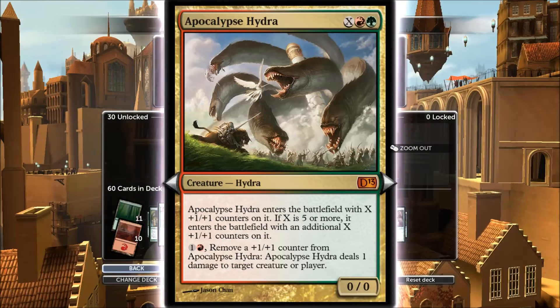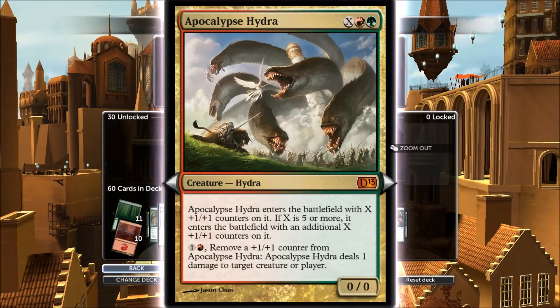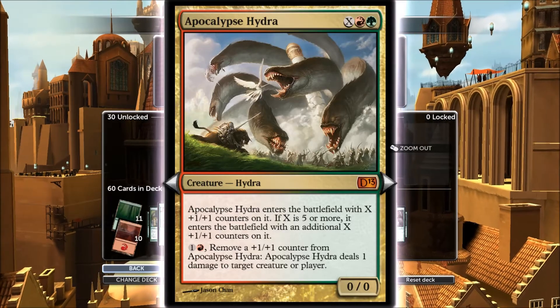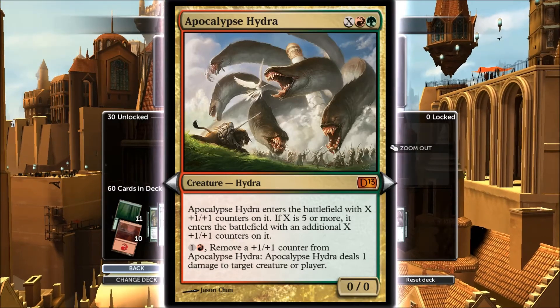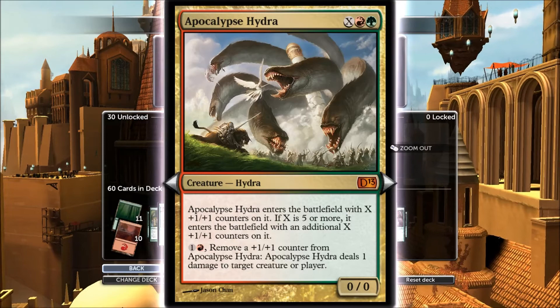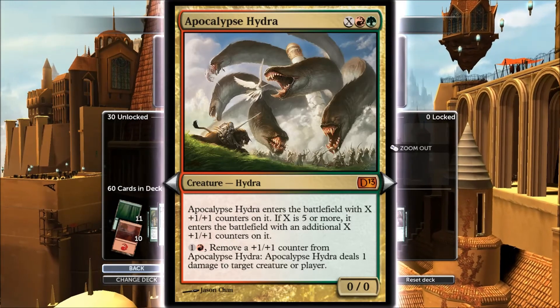Basically what you need to do is pay seven for this card. It only costs two X, but if you can pay seven you get a 10/10. You get one counter for every X, and if you pay five or more it doubles up. So very, very powerful.